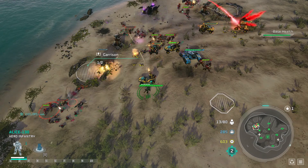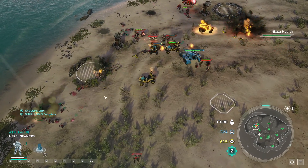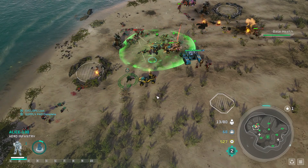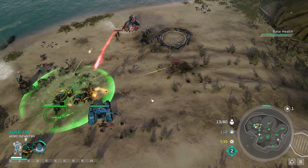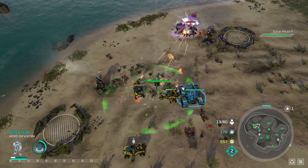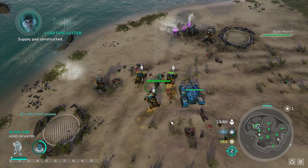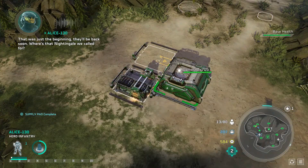Cyclops under assault from enemy ground force! Supply pad constructed. I'm under attack from enemy infantry. Hood is there. Lighting them up! Getting shallow for shells here! Supply pad constructed. That was just the beginning. They'll be back soon.